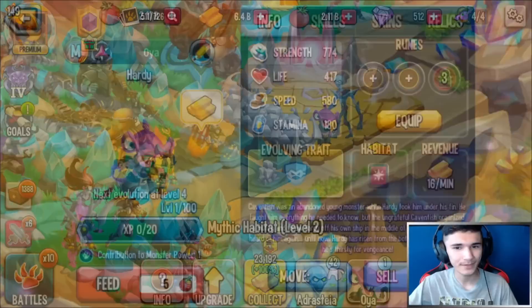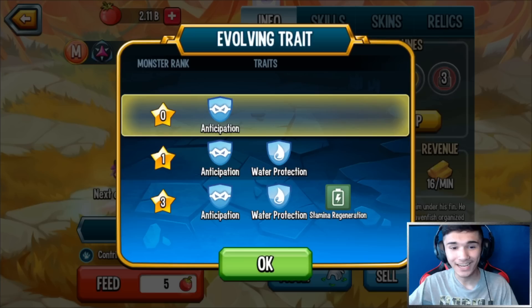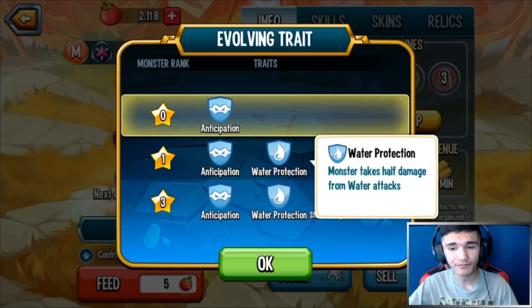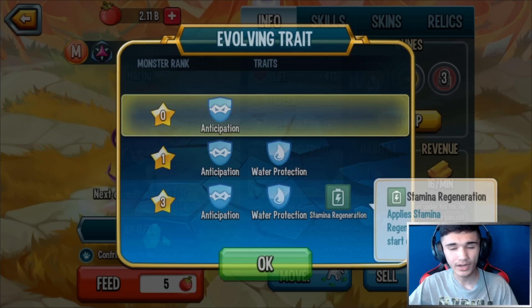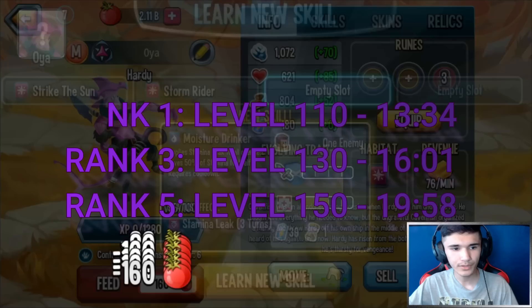Is he dark? No. Is he magic? Yeah, just because of the way he looks I knew he was magic. So we have Anticipation at rank zero — as a trait, not as a status cast, but as a trait, which is really scary for other mythic monsters especially like North and Rara Avis. We also have Water Protection: monster takes half damage from water attacks at rank one. Rank three is when you get Stamina Regen, so at the beginning of battle you'll have stamina regen right away.